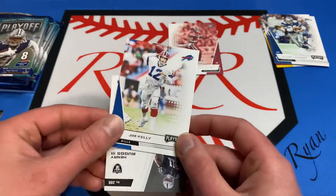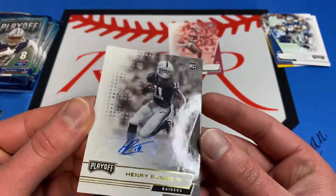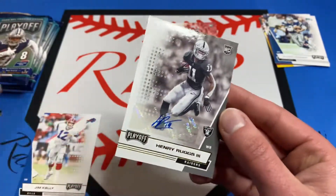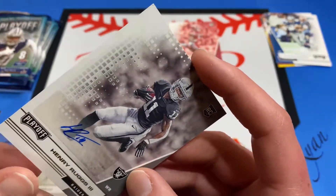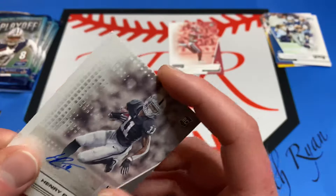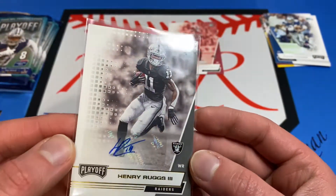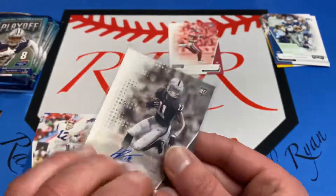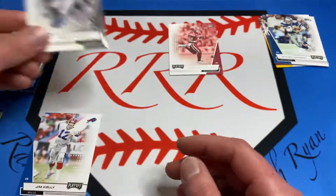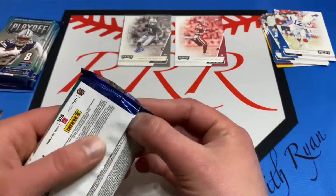Here was our hit — it was Henry Ruggs. Let's hope it's an autograph. Here we go, just gonna flip it — look at that! Not buying the whole hobby box, I'd say so far it's pretty good. So we got a Henry Ruggs — get that sleeved up — sticker auto, but still, rookie auto, that's awesome. I will take it.